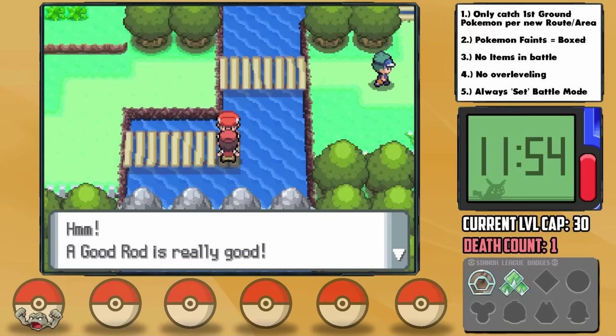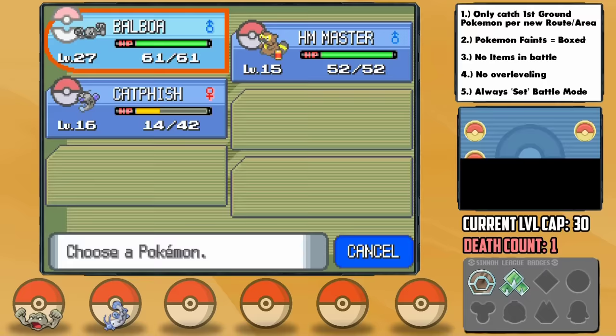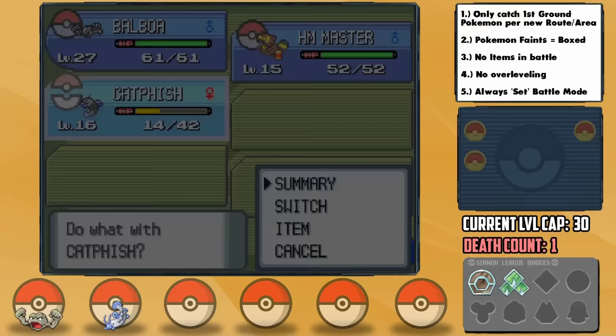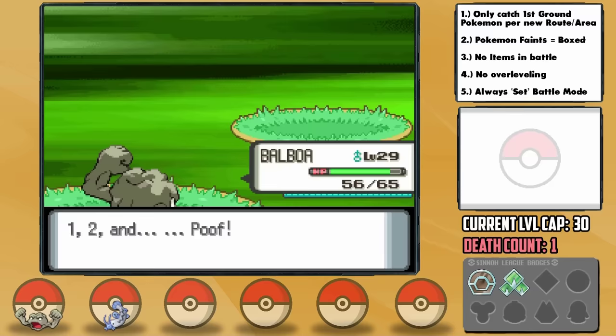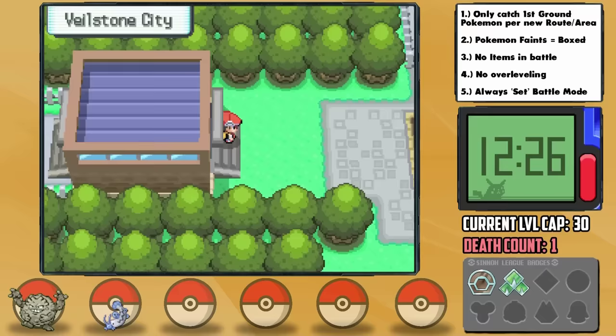Route 209 is now open and our savior has arrived — the Good Rod, which opens up a new encounter. If we fish on Route 208 we can actually find a Barboach, which finally gives us an answer to Water types. We catch one and name it Catfish — it has a Quiet nature, plus Special Attack and minus Speed. Pretty brutal, but after operating with just a Geodude for a while, I can't complain. Shortly after, Geodude learns Earthquake at level 29, at which point we can finally let him evolve into a Graveler.